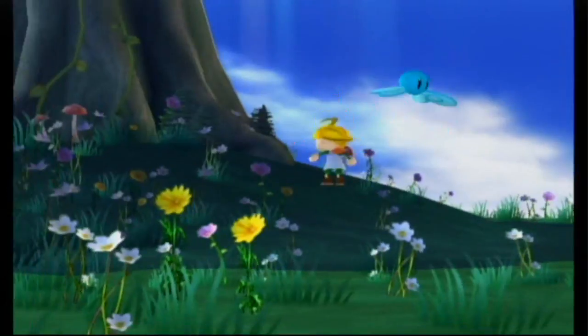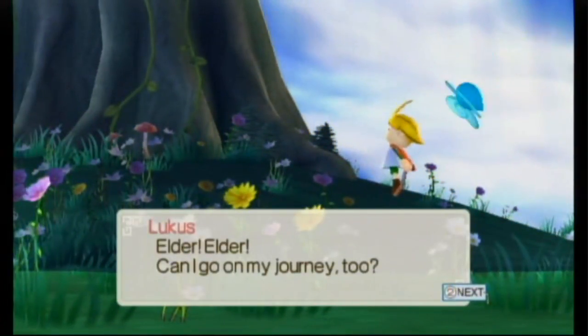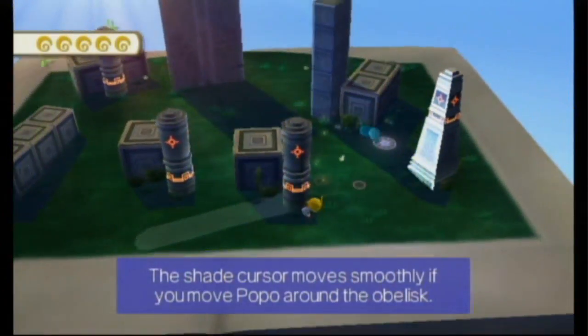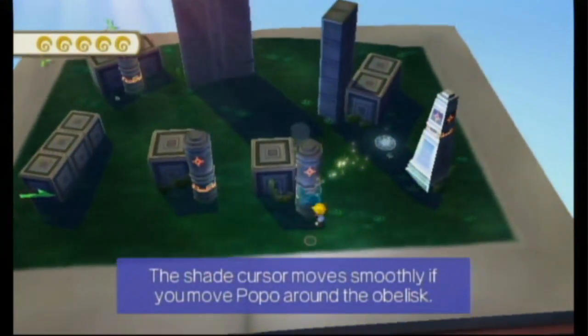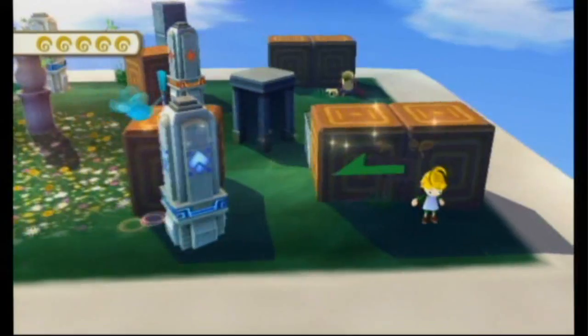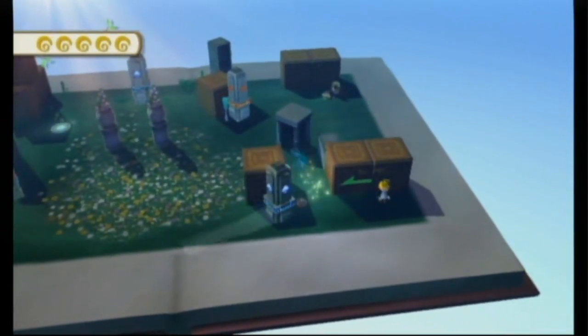The game is about Lucas, a tree spirit who can only travel out into the world by staying in the shade. If he ventures out into the sunlight for even one second he'll lose some energy and will be zapped back to the last checkpoint. If this happens five times in a level, your character will instantly turn into a tree and it's game over.